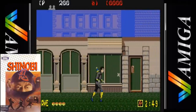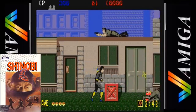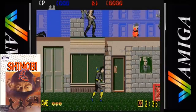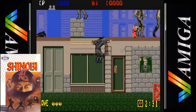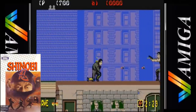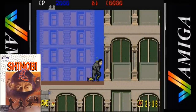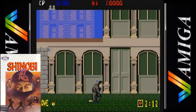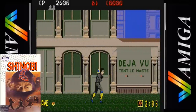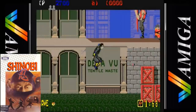Next up is the Amiga version and it's a big improvement over the Atari ST. The speed of the game is just a little bit faster but unfortunately the scrolling is still a bit too choppy. Another improvement is the inclusion of parallax scrolling in the background. We get more sample speech and excellent music that plays while you play. The gameplay is good even with only one fire button. Unfortunately the bosses appear to have been shrunk down, especially the first boss.